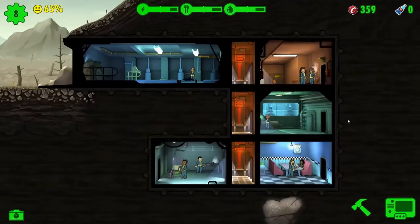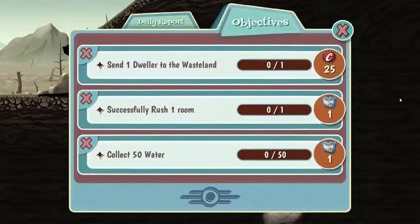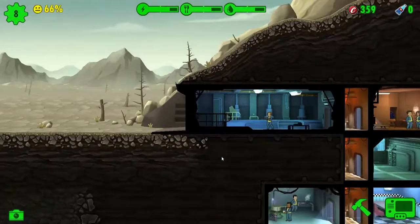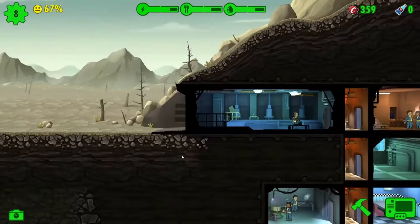We've got the little symbol up there — someone's in the wasteland. Rush one room, collect 50 water. It makes sense to rush, but actually there's only 30 seconds left, so let's let that run through. In the meantime let's quickly send you out, and as soon as we've completed the objective we'll bring you back in, because you don't have a very good gun, so you won't be of much use in the wasteland.